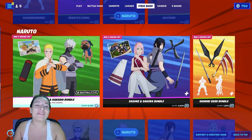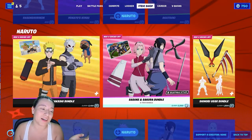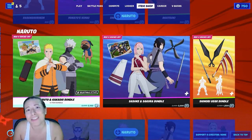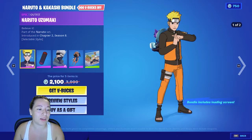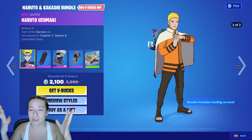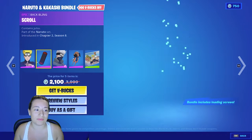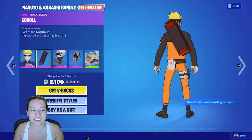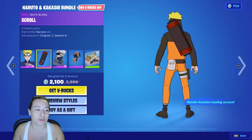We also have the Naruto bundles that were shown in the shop way before — maybe even last year — but they're back now and I'm so happy. This bundle is just Naruto and Kakashi. We have regular Naruto in Shippuden, and then we have 7th Hokage Naruto. I love the Shippuden hair on him. And then we also have the summoning scroll — it's just a big old scroll.